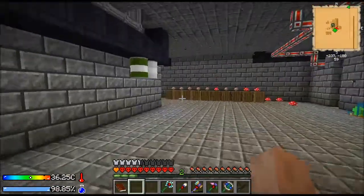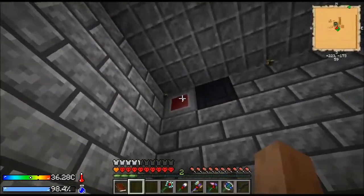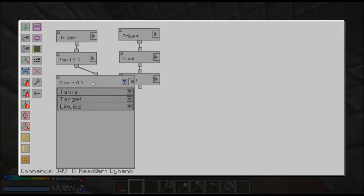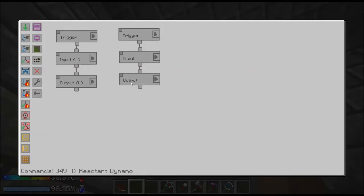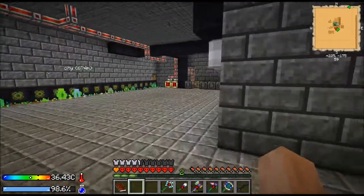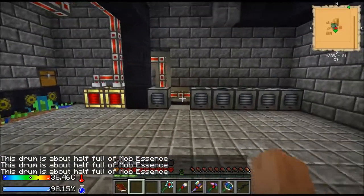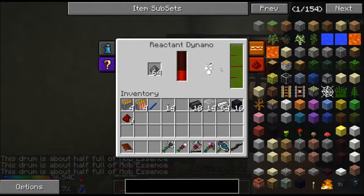I've got to program it right. That'll just give us a little extra so if I turn on the tree farm or anything like that, we want to have plenty. We should be able to give it mob essence and give it gunpowder. We're doing real good on mob essence, which is good because we need that for other things in the future.